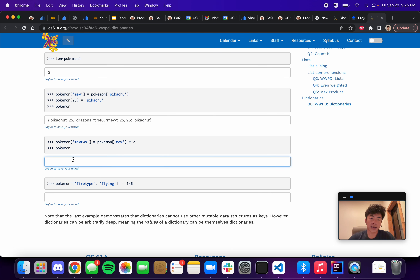Next, `pokemon['mu2'] = pokemon['mu'] * 2`. Looking in the dictionary, `'mu'` corresponds to 25, so this evaluates to 25 times 2, which is 50. Since `'mu2'` is not an existing key, we create a new key-value pair: mu2 → 50, where 50 came from `pokemon['mu']` which is 25 times 2.